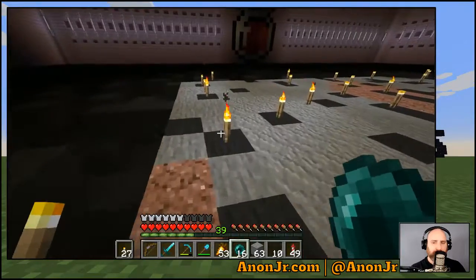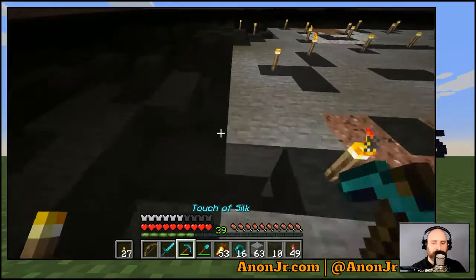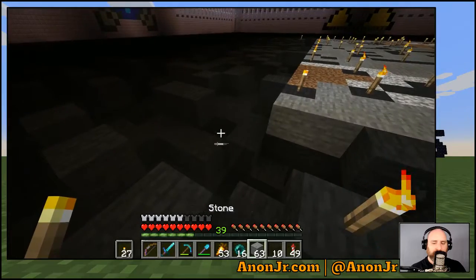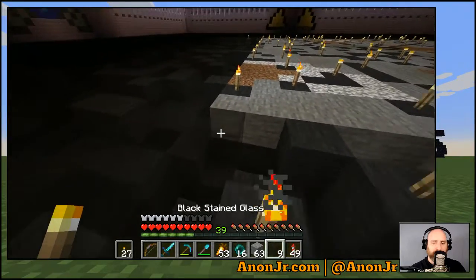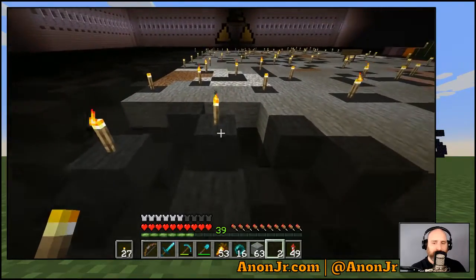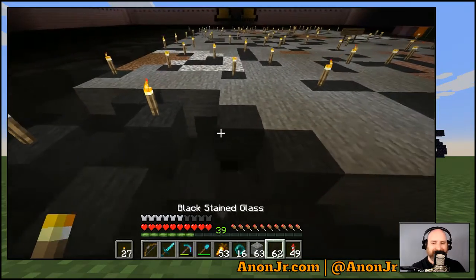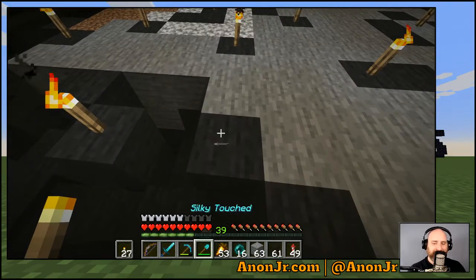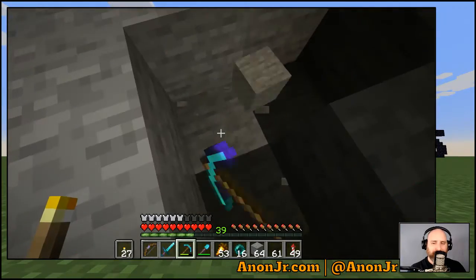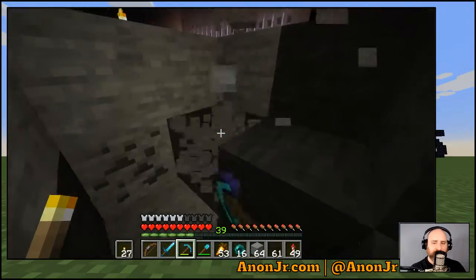We've got to get a proper ender farm going — like a real one, not a little canopy where you've got to beat at them with a stick. Come on, that's a perfectly legit strategy. Yeah, to start off with. I want a place where you stand and the ender pearls just rain in.